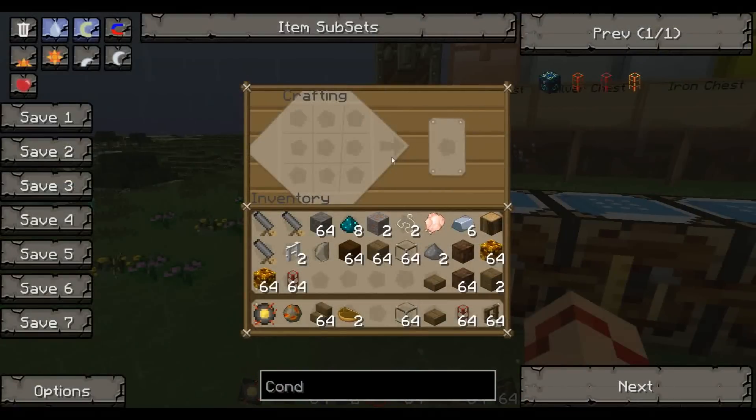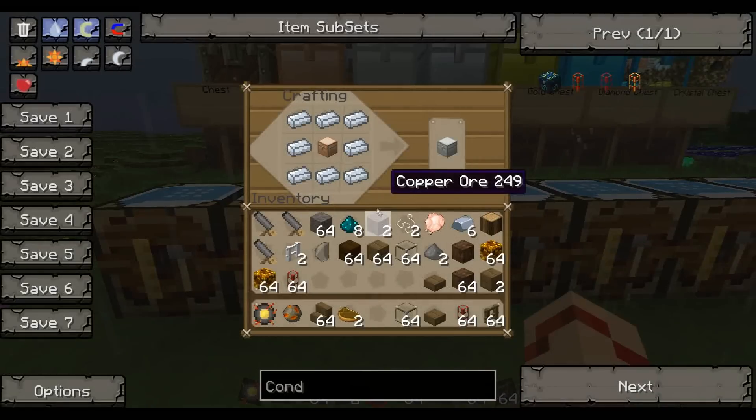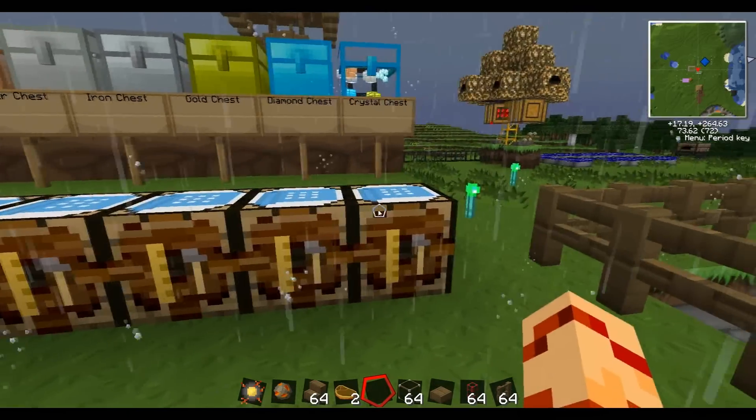I'm just going to go through them so you can pause the video whenever you want to, just to look at them. These are copper — not bronze, by the way. Silver chest. Iron chest. Gold chest. Diamond chest. Crystal chest.